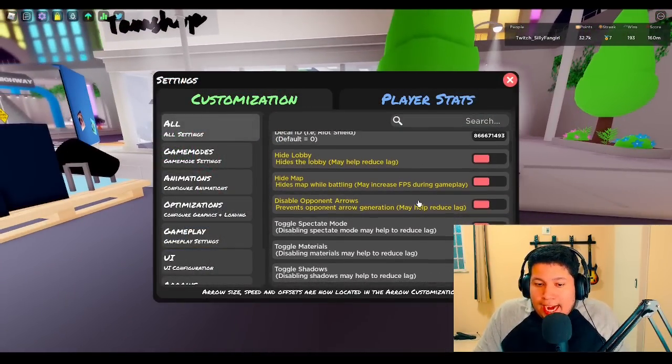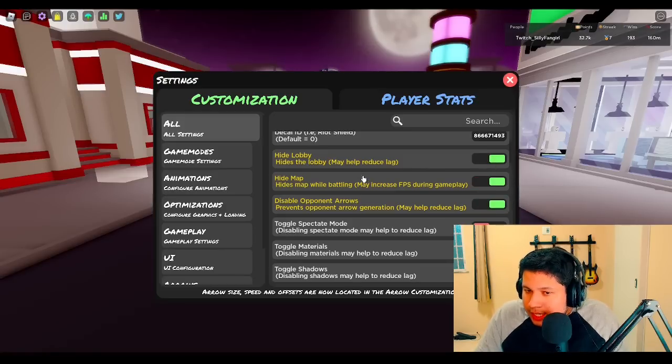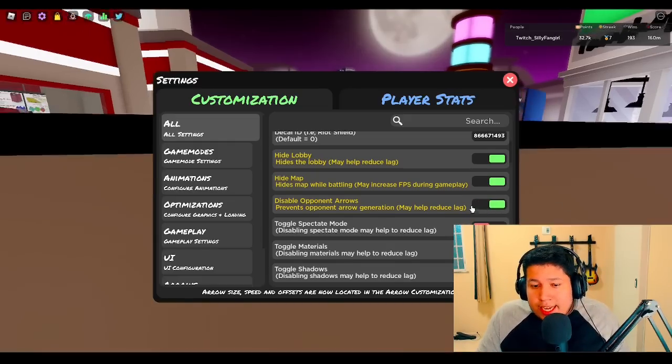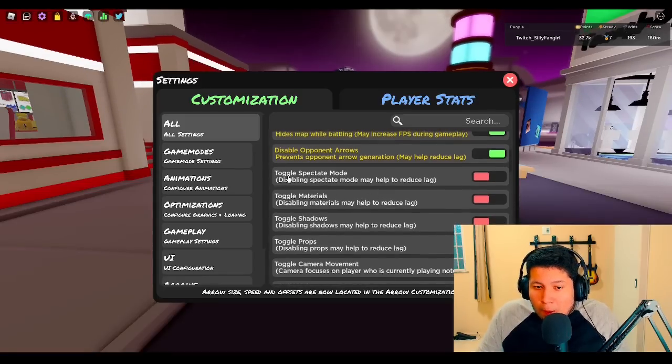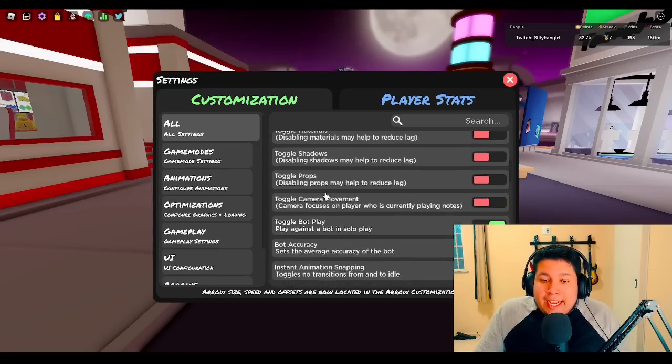As usual, I don't have those options enabled right now, but I usually play with those enabled. Those three options right here are very useful because they help your FPS a lot. So I recommend having those options enabled. This one is up to you — I usually don't use it, but I recommend using it. And you see those toggle options right here? You need to disable all those options, especially toggle camera movement. It's so distracting for your gameplay because the camera just keeps switching left and right. So disable those toggle options.